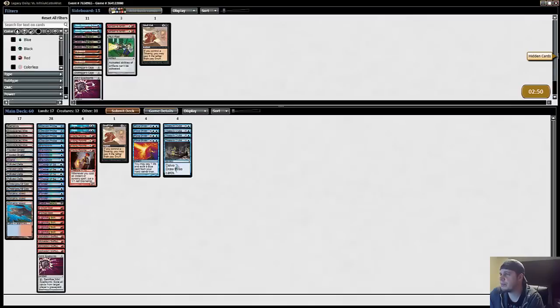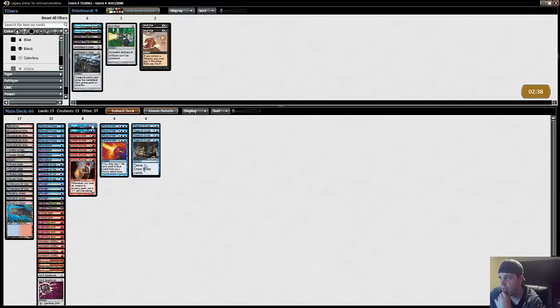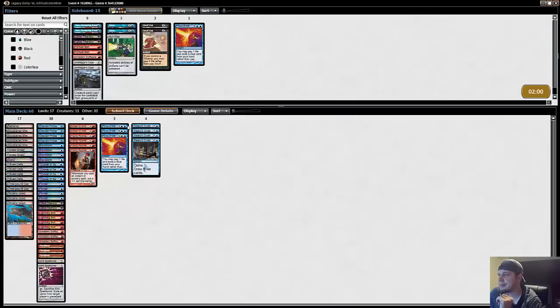That game was pretty interesting. The Therapies ended up being pretty good. I don't think I want Snuff Outs - Bolts are probably better. Played-around Dazes can go out. You can board out a Force of Will in these matchups, probably just one - I don't want to draw multiples but I definitely want one, especially with things like True Name Nemesis that are really tough to get off the table. From there it's probably just Fork Bolts - there are targets in Stoneforge Mystic and Vendilion, but I also have Lightning Bolts, Pyroblasts, Therapies to get the equipment, and Smash to Smithereens to get the equipment also. I'm going to cut a Swiftspear - just an easy shave - and try to keep my blue card count high.